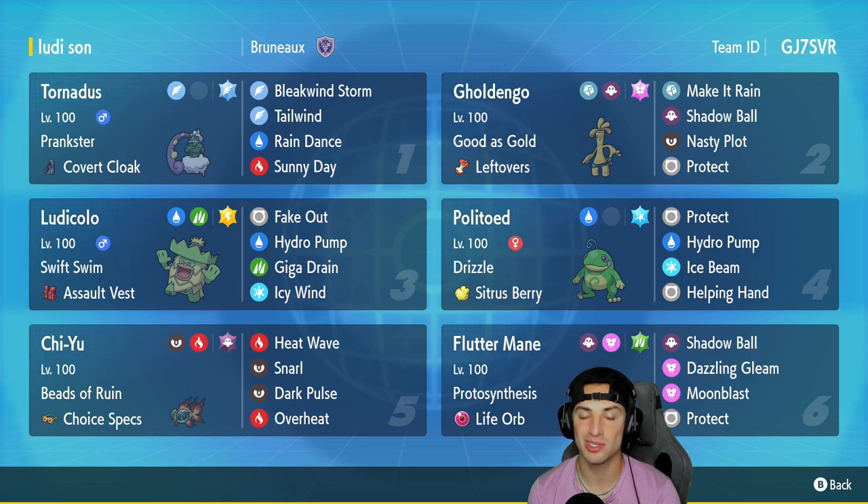Guys, if you want to rent the team for yourself, the rental code is at the top right hand corner. But let's get after it — let's hop on our casual ladder and look to showcase Ludicolo and Politoed in Pokemon Scarlet and Pokemon Violet.